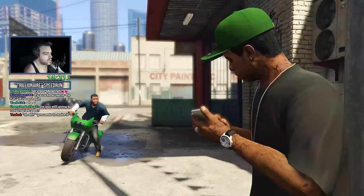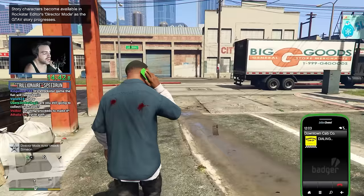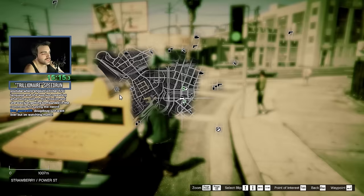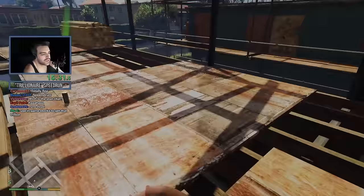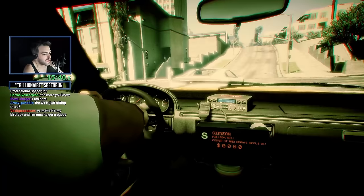Alright, so this spawns Tanya's mission. One thing we need is C4, and we get the C4 from the map — we can't get it from Ammu-Nation because it's not available to purchase yet. The C4 is located conveniently right here in the city. This is, in fact, the only map pickup ever used in any GTA 5 speedrun. And the second thing we need is a little bit of seed capital from over here.